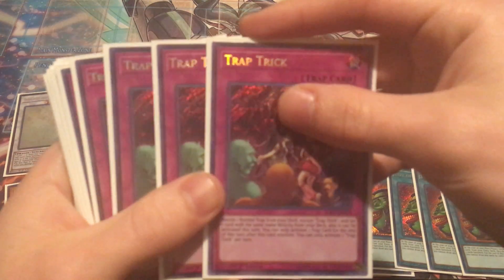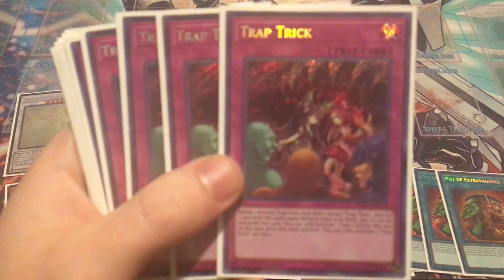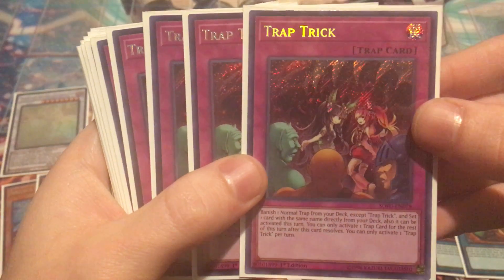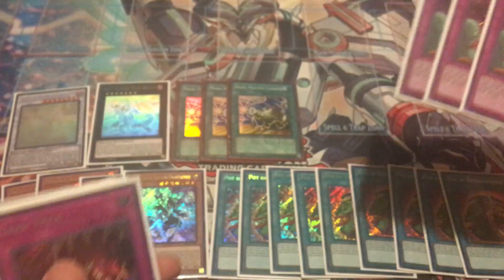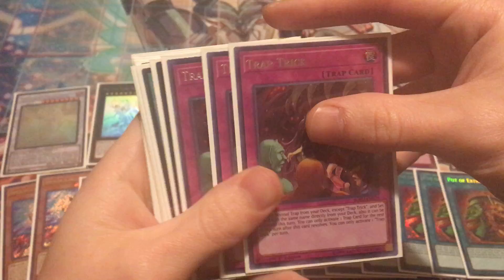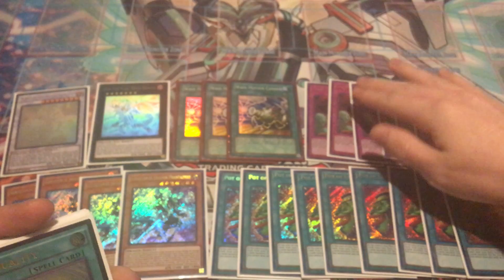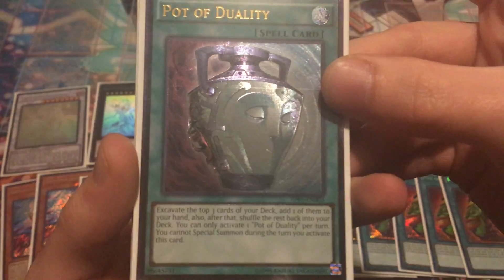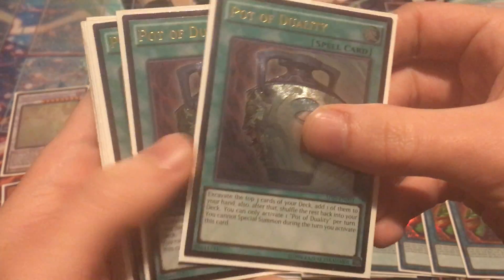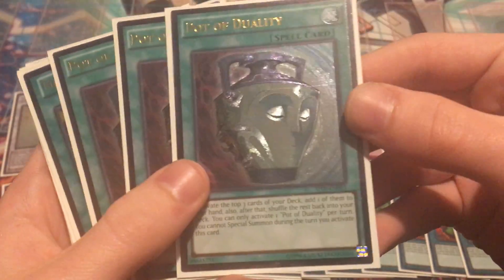Next, Trap Tricks. This card used to be only like $15 to $20 not too long ago, then recently it got a buyout and shot up to like $40 to $45. We have six of them — so six Trap Tricks, about $40 each. And then three Pot of Dualities from Astral Pack 5. These cards are definitely getting pricey now — about $75 to $80 each. Definitely nice to have a playset there.